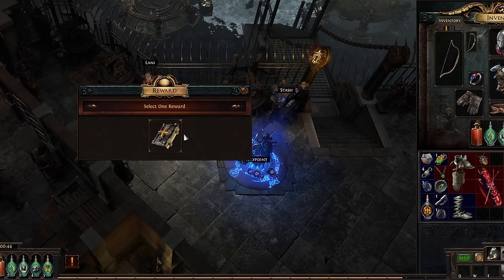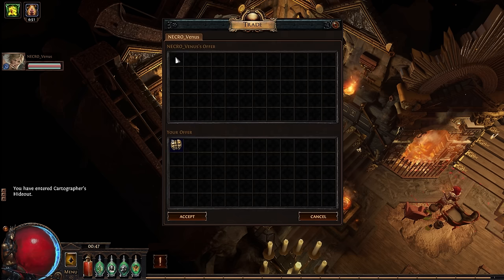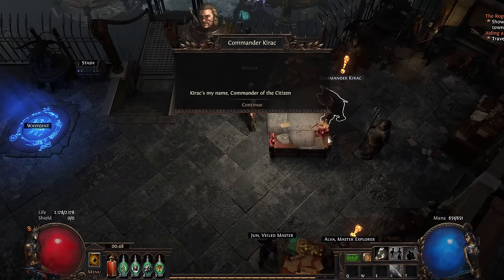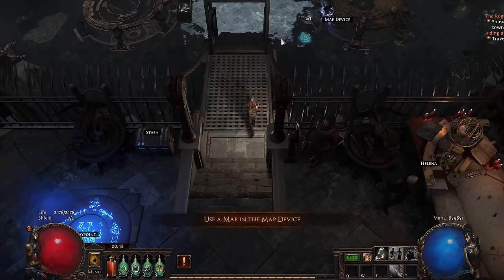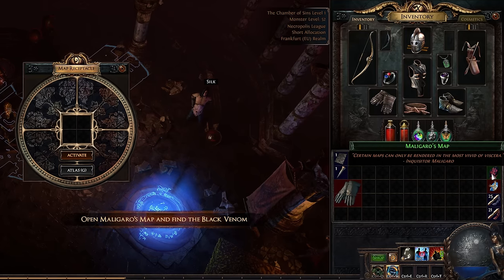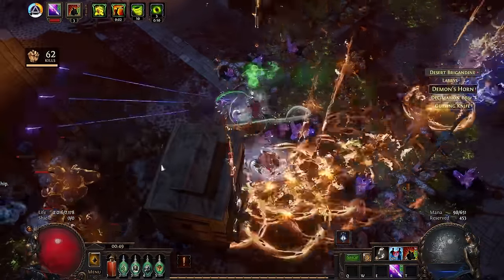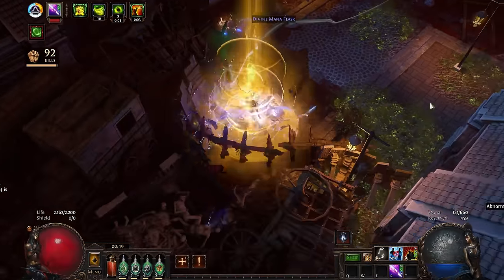Let me tell you what I was actually doing after finishing the story. I traded a few Chaos Orbs and got myself Bisco's Leash, a unique belt that gives rampage and overall makes me faster and do more damage as I kill more enemies. After that, I talked to Commander Kirak, who is in charge of the siege and is the main NPC for the endgame storyline. He gave me a map — a consumable item that you put into the map device and activate. The map opens portals to an area with a bunch of monsters, which I want to kill because it's an ARPG, but also loot and potentially more maps.